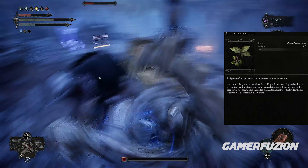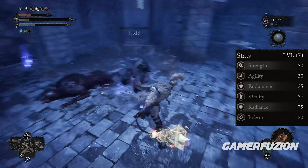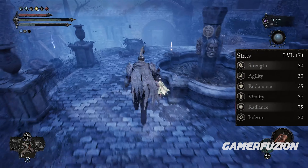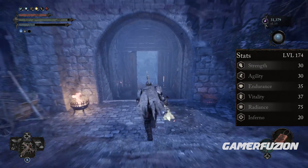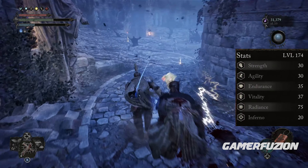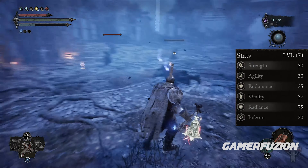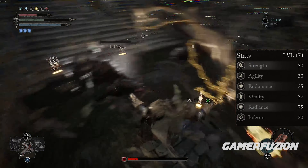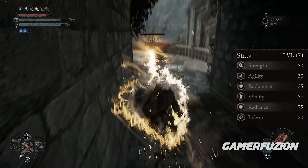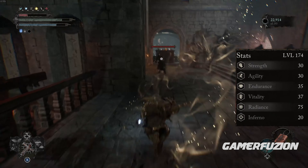Our stats are going to be the following — even though I'm level 174, don't let that discourage you. We're going to be focusing on Radiance first, then Strength, Endurance, Agility, and Vitality, because we want enough strength to wield everything and destroy things. Agility is important because as you can see I'm moving really fast and hitting for almost 1500 to 1800 damage. Endurance and Vitality keep us always moving and striking. Inferno will be at 20.